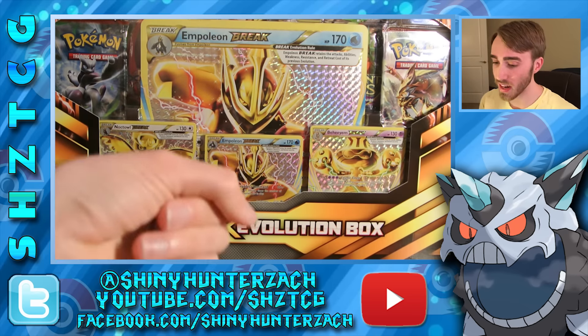Let me turn this box around and show you guys the back. You can see up there is the description — it's pretty short this time if you want to pause and read that. But there's what's in the box: three BREAK cards we've never seen before, an oversized version of one of them, five packs and a code card, just like I thought. Let me go ahead and get this open real quick and I'll be back with you guys.